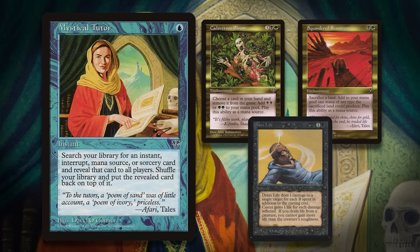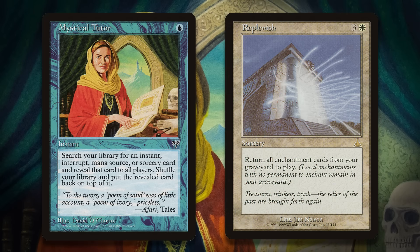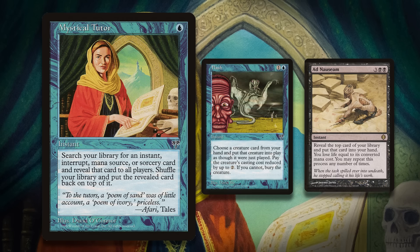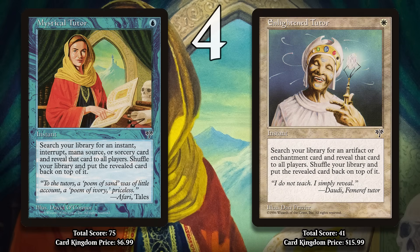Prosperous Bloom was a Mirage Block Constructed deck that sought to use Cadaverous Bloom and Squandered Resources alongside card draw spells to produce enormous amounts of mana and then cast a lethal Drain Life. The deck only ran one or two copies of Drain Life because you didn't really want to draw it early, and you could use the tutor to grab it once you had the mana you needed. In Standard, it was played in Replenish combo decks, serving as additional copies of that key card. It was also used in combo decks that used Mana Severance to get rid of all your lands and then activate Goblin Charbelcher. In Legacy, it's been used in combo decks built around instants and sorceries, like those using Flash or Ad Nauseam. In Vintage, it can search up pieces of the Power Nine like Time Walk or Ancestral Recall, not to mention cards with Storm. These days, Mystical Tutor is banned in Legacy and restricted in Vintage, but it is likely to keep gaining points in Vintage.